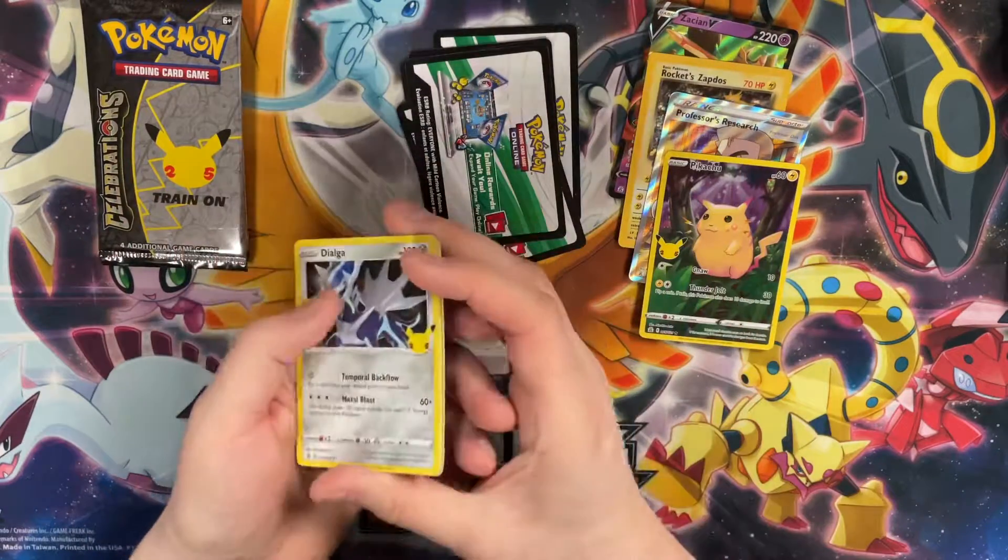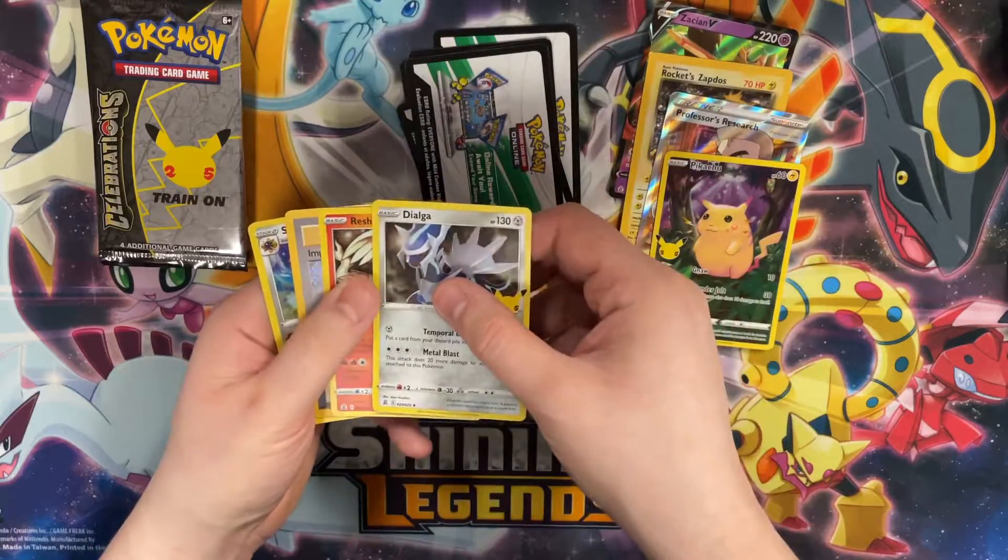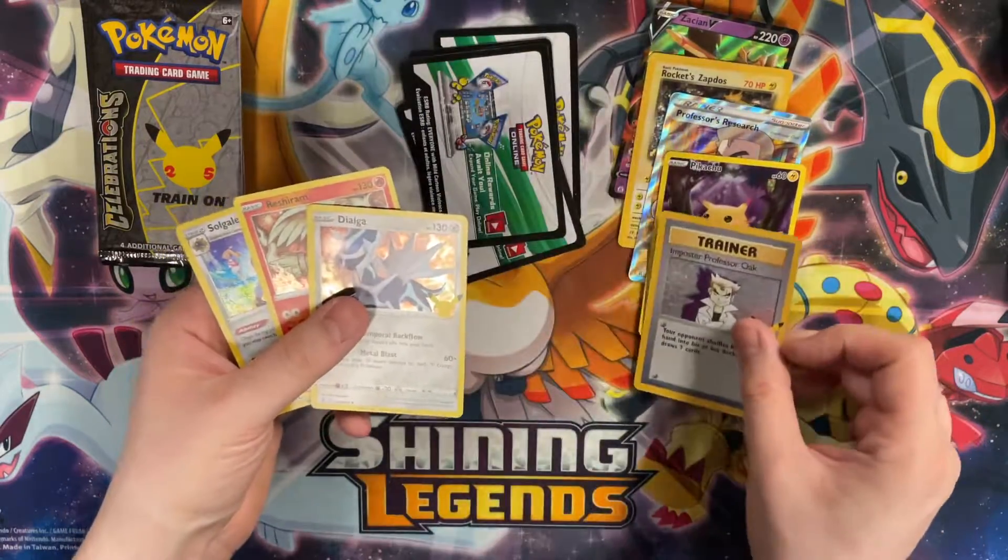Code card down — Dialga, Reshiram, and an Imposter Professor Oak.